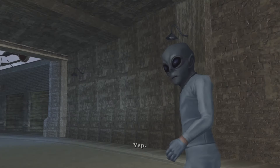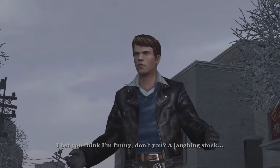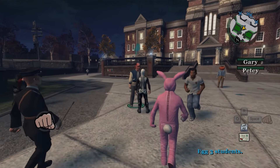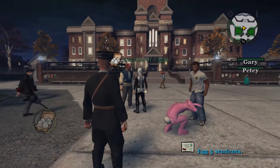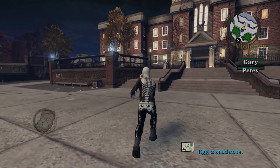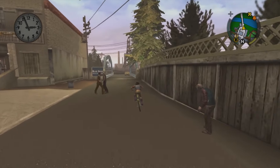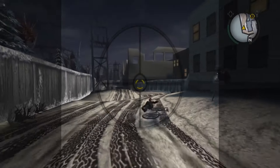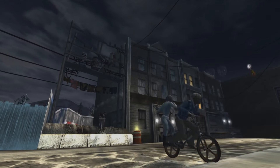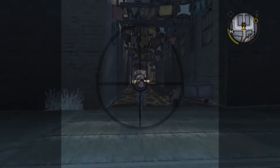One of the highlights of Bully is its humor. The game is packed with witty dialogue and funny scenarios that keep you laughing. The characters are exaggerated but endearing, from the nerds to the jocks and everyone in between. It's like playing through your favorite high school comedy movie. The open world is surprisingly detailed for a game set in a school. You can explore the town, visit shops, take on side missions, and even find hidden collectibles. The setting is nostalgic and full of charm, making it a blast to explore.